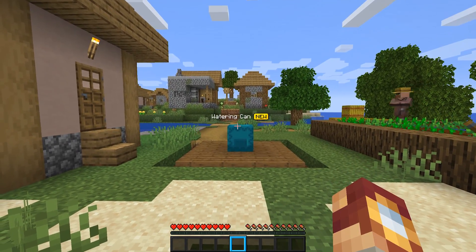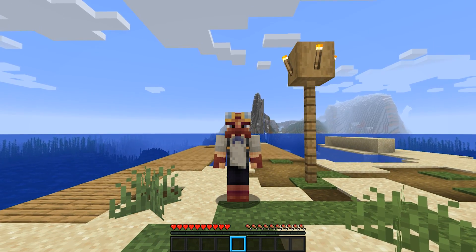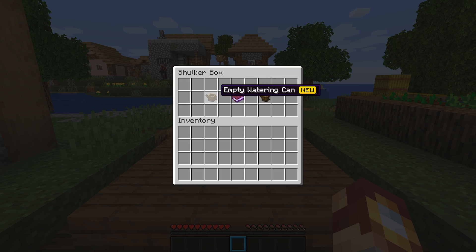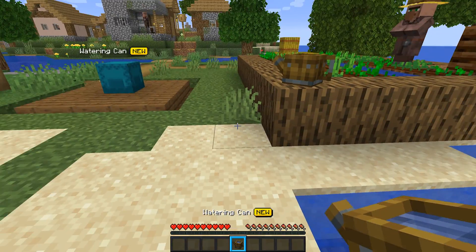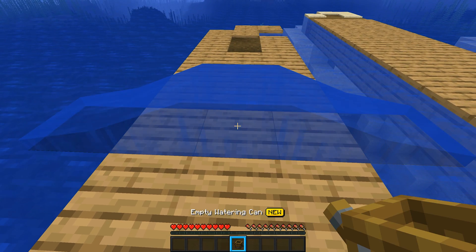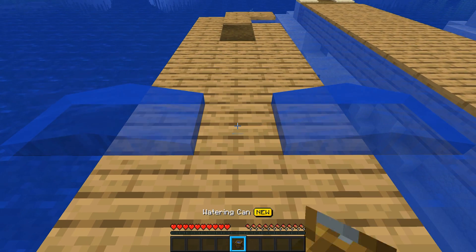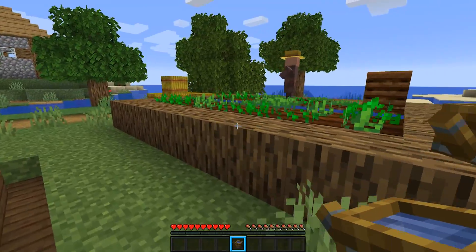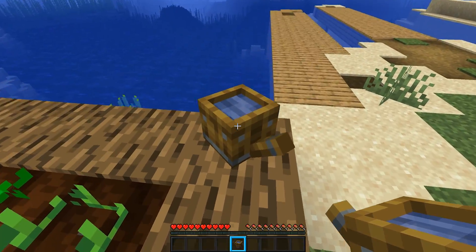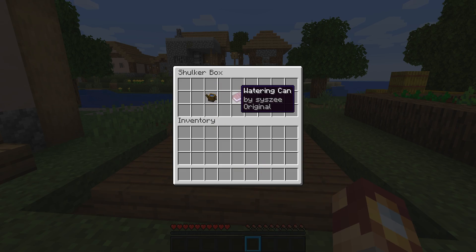Idea number one: Watering Cans. Now, hear me out — I know this seems like a stretch, but have you ever been in a situation where you needed multiple water buckets and your inventory was just too messy? The watering can would be essentially an upgrade to the bucket, allowing you to hold multiple sources of water at a time, as you can see here. This would allow you to place water normally, and could store up to three to five different sources of water — perhaps even being enchanted to hold more. Not to mention, it would allow us to water farmable land instead of needing a water source near it. And the builder in me really wants this just for the decoration. Let me know what you think of watering cans down in the comments below.